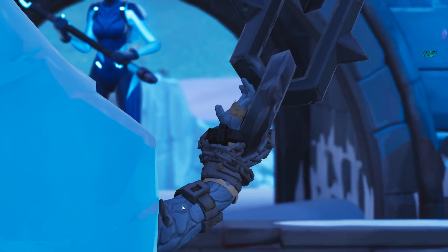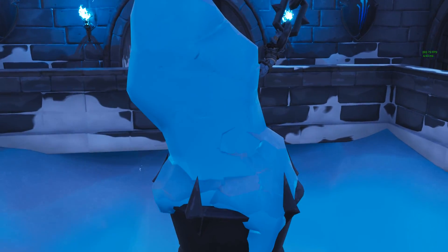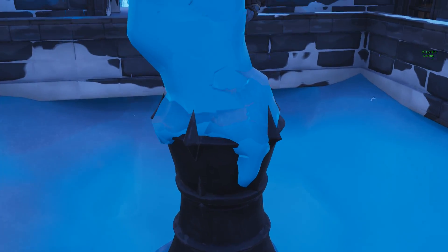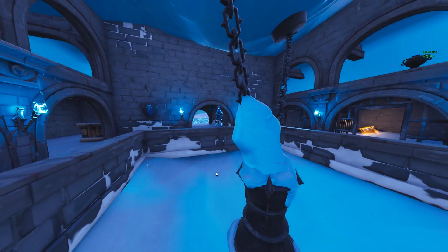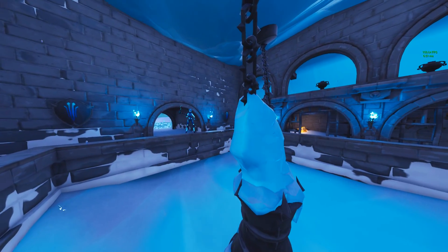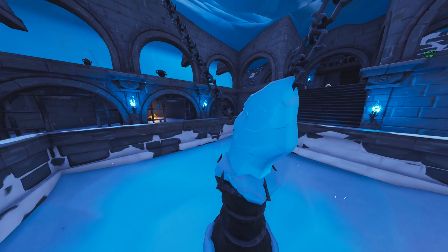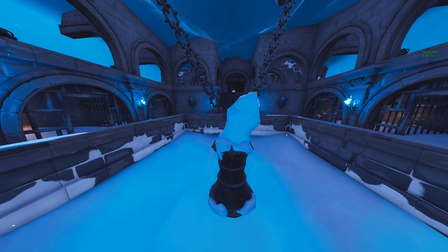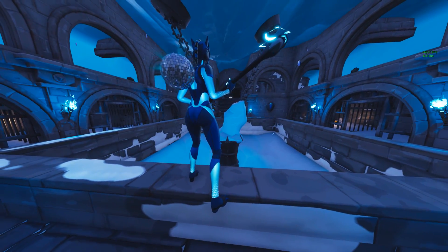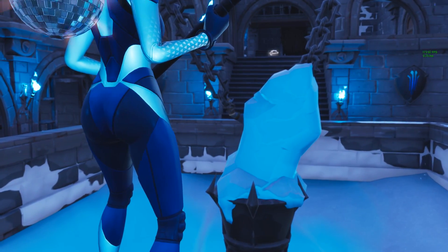It looks like he's got a Thanos-type hand but a different color, and he's definitely a thick character. His hand appears to be tied down with restraints, so obviously he's here for a reason — the Ice King put him in the basement and froze him over. He must be a bad guy, and I'm curious to see how this affects the Season 7 storyline. In the next couple of updates we should expect another live event involving some sort of war, or this character destroying or melting the map, opening up the Season 8 storyline.